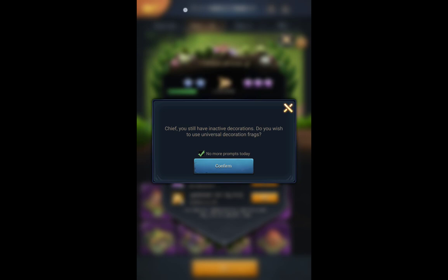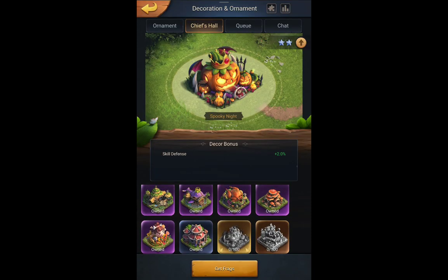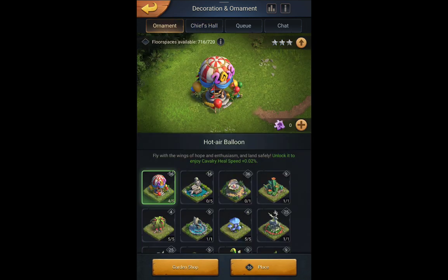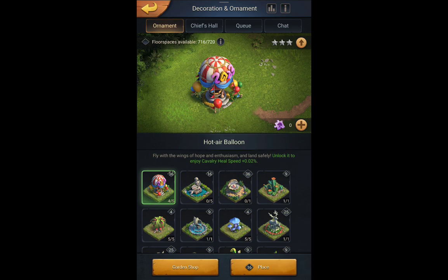This is pretty misleading to people, which is why most aren't sure whether to buy the skins or what to do. It says 'if you still have inactive decoration, do you wish to use universal decoration frag?' — that's showing because I don't have these two skins, but I can't get them with the fragments I have as they are event-related. It's pretty much the same for the ornaments, though I don't have any fragments to show you, but you'll see the same pop-up.